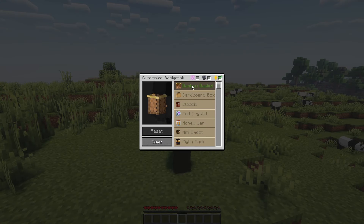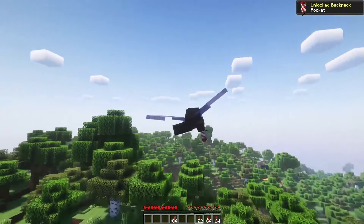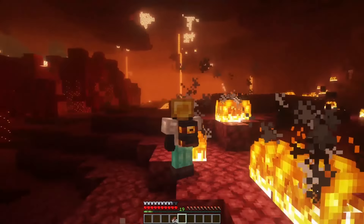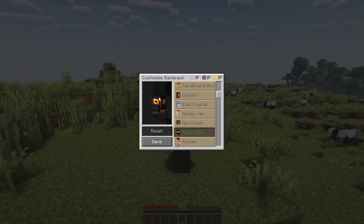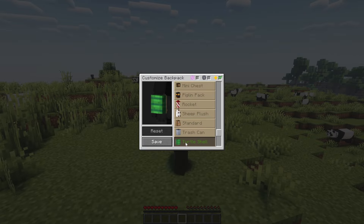This feature encourages players to engage with the game's mechanics and explore different aspects of gameplay. The mod also offers a personalization feature, allowing players to choose from various designs. This adds an element of uniqueness to the backpacks, enhancing player expression and individuality. The challenges and customization options make Backpacked an engaging addition to the game, offering both functionality and a sense of accomplishment.